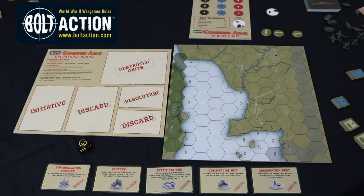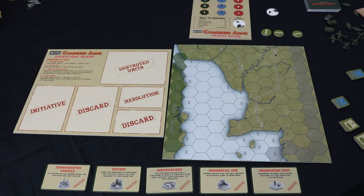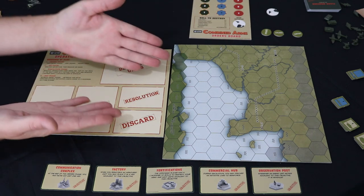Here we are — Combined Arms, from the top, right from the beginning. Set up the game to follow these steps. Step one: choose a map from those available. Place the map in the center of the playing area.